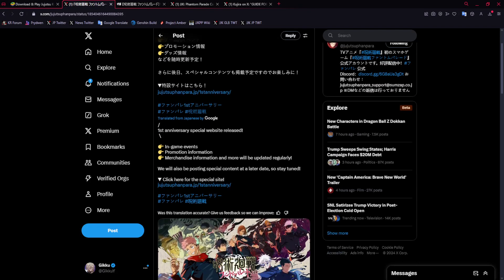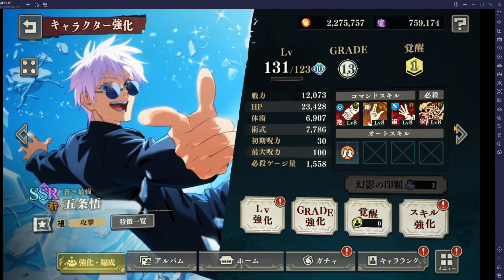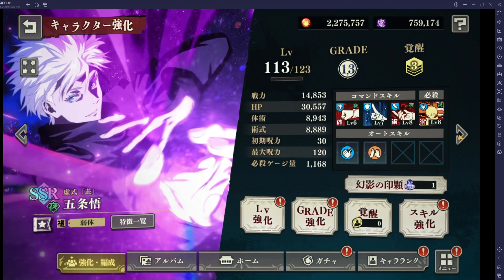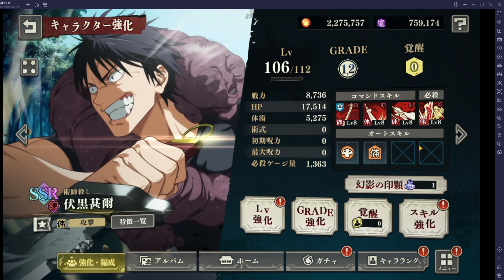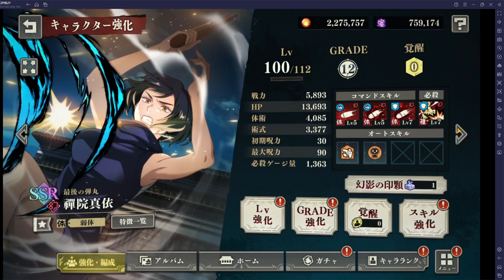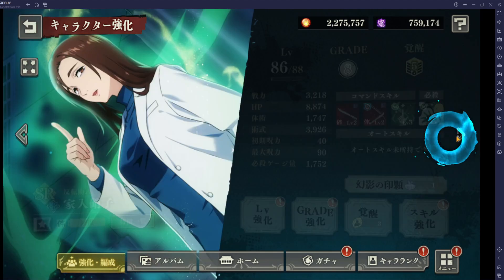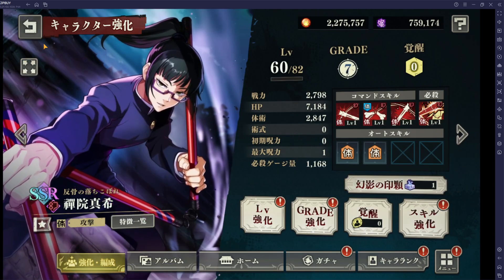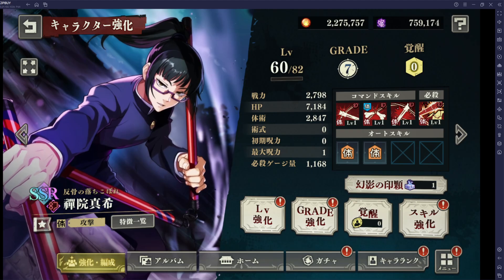We have a couple things we know. If you want to play on JP — the JP version has a lot more units that Global doesn't have, and is about a year ahead. Since we're about to get the JP anniversary, it's the perfect time to start now if you want to. We've got units like Hidden Inventory Gojo, Hollow Purple coming out only in two months, Yuta coming soon, Toji Half Anniversary, Dripped Out Itadori, and more. There are a lot of units on JP that aren't on Global yet.